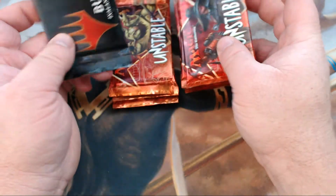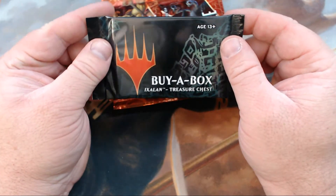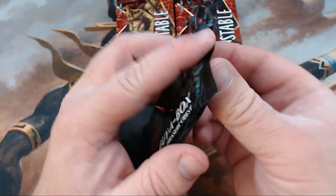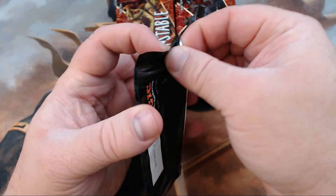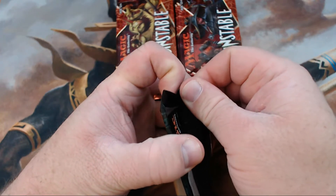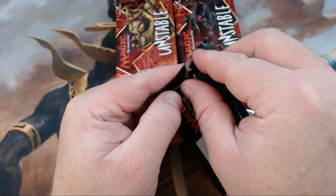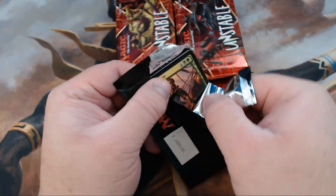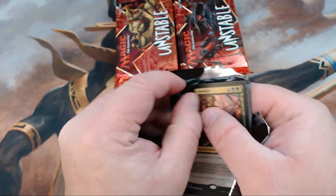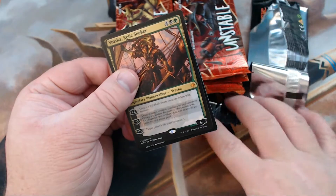Today we've got Unstable, and we've also got one of the Buy a Box treasure chests from Ixalan. Without further ado, let's go ahead and crack these things open. I'm personally geeked about opening Unstable — not only for the drafts, which we're going to have an amazing draft coming up soon, but I'm also going to make my first cube. I'm making it an Uncube and it's going to be amazing.